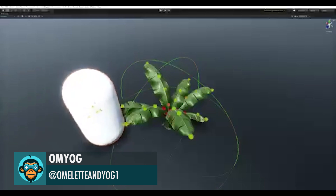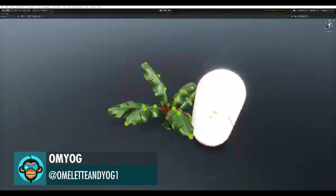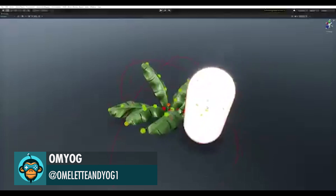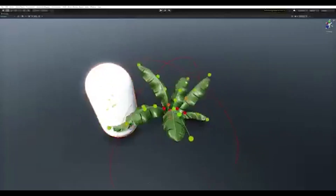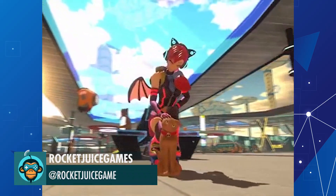Some behind-the-scenes footage of the dynamic vegetation by Omelette and Yogurt. Petting Cat by Rocket Juice Games.